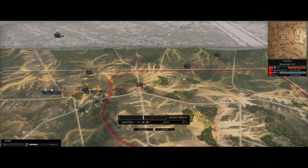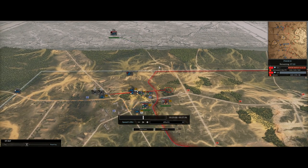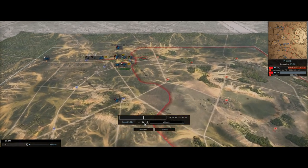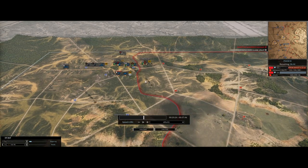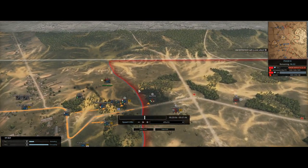One big reminder, guys: if your opponent is bringing in a lot of air power, the answer is not to call in a billion fighters of your own. The truth is the response is calling in AA — that is the way to actually shut down your opponent's air power: anti-aircraft weapons, not fighters. Fighters can chip away slowly at their air power, but if the opponent has really built up a huge air force, call in more AA, secure a good AA net, and go from there trying to shoot down some of their planes.